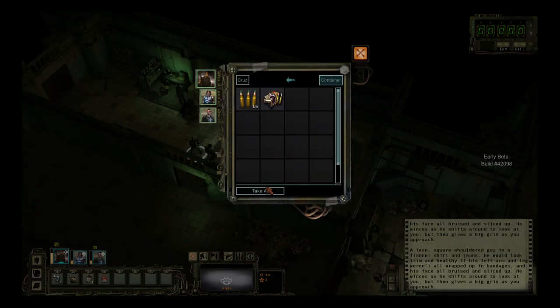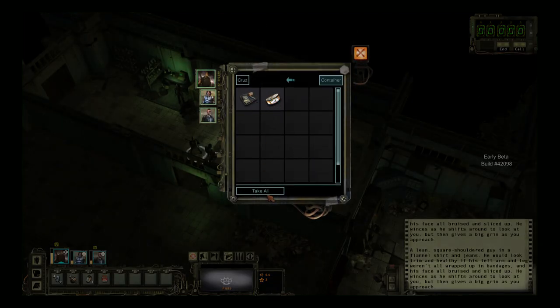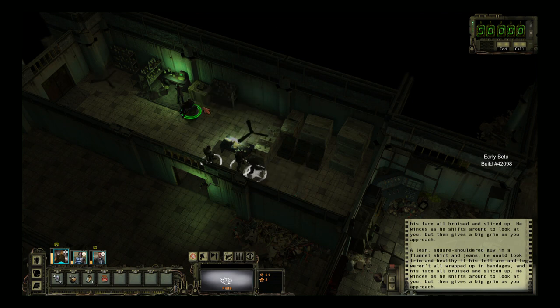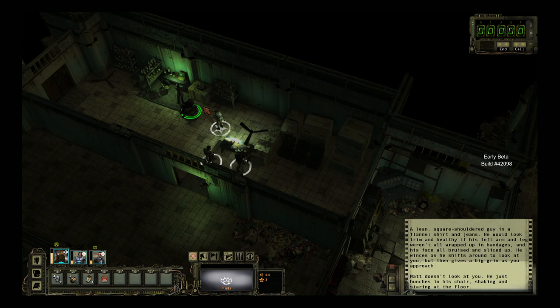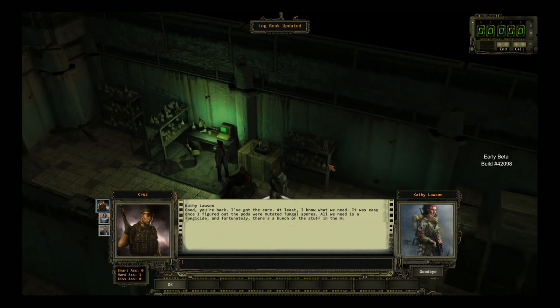She's got some stuff — not extremely handy for us right now, but I'll take it. In the other box: a can of tuna and a trauma kit. A medic pack and a broken tool — we'll take all that. Now let's talk to these guys again. He says: 'Good, you're back. I've got the cure — at least I know what we need. It was easy once I figured out the pods were mutated fungal spores. All we need is a fungicide, and fortunately there's a bunch of the stuff in the mushroom caves in the basement. Bring me some, and I can make a serum that'll cure Matt and any of you who are infected.'